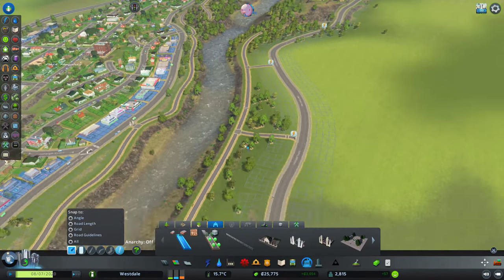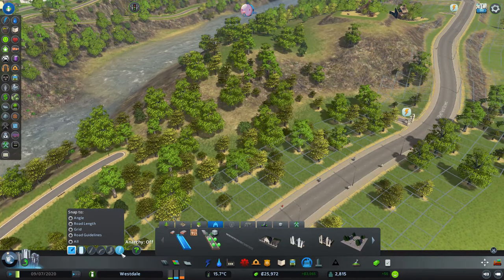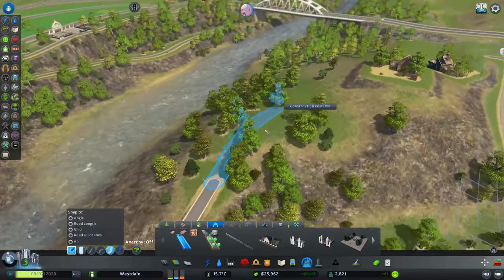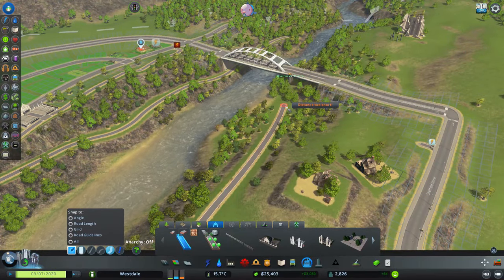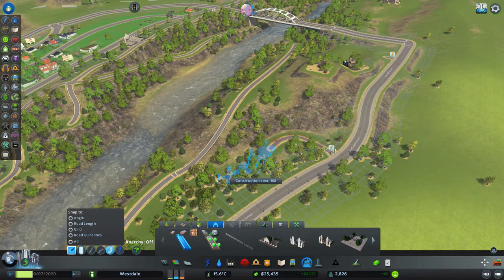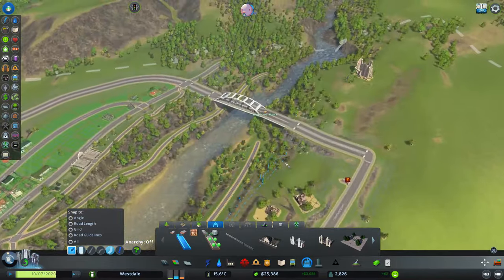This is interesting — if we take this route, that's not too steep, which is good. We're gonna have you go under that bridge, but we need to have this connect. Oh, this is amazing — I actually love this park, it's beautiful.